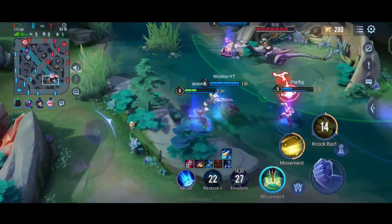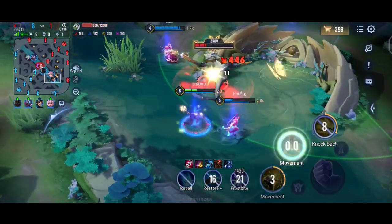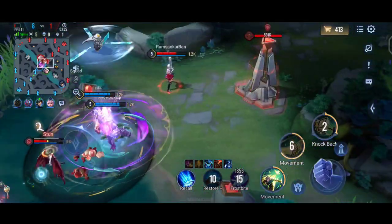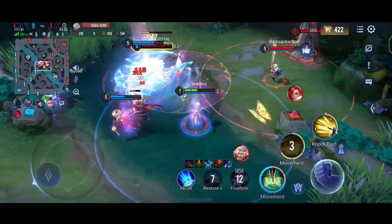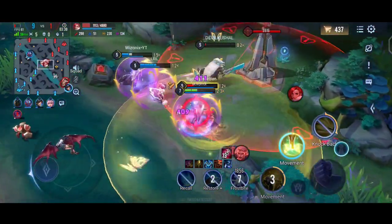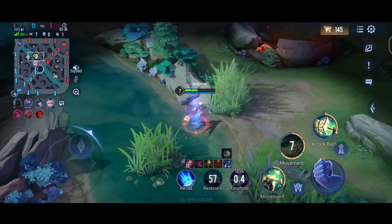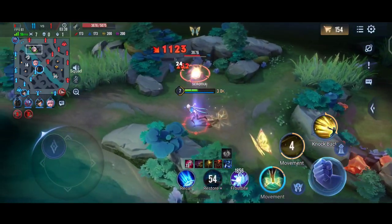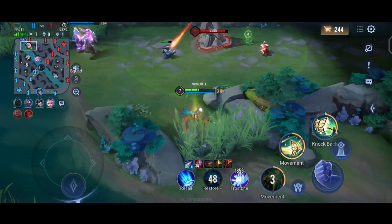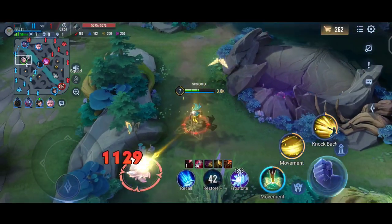Unlike other marksmen, Alondar can be killed easily if he stands in one place. Use your abilities efficiently to deal additional damage and use your control abilities to manage enemies. You need to know the timing of your abilities — if you spawn the butterfly, you need to know when it will vanish. If you don't know the timing of your abilities, you will pretty much die in fights.